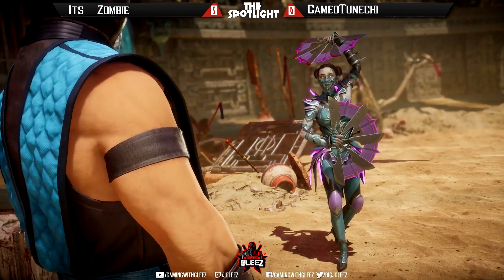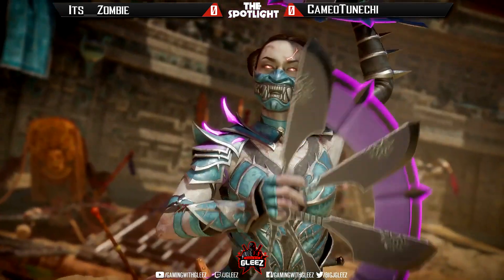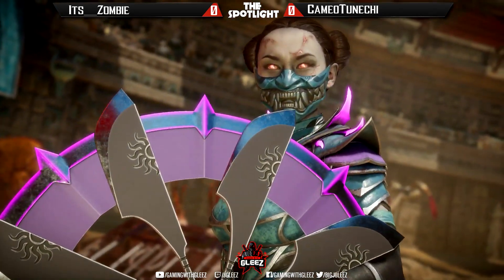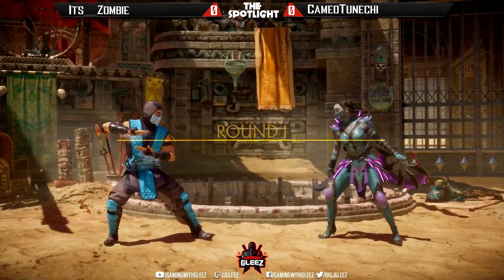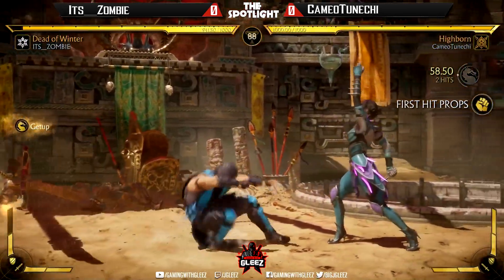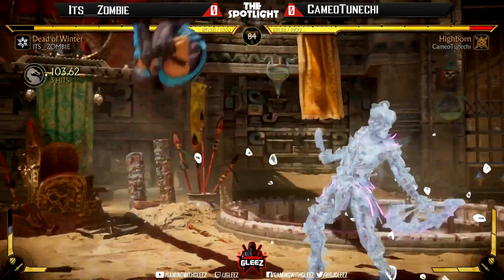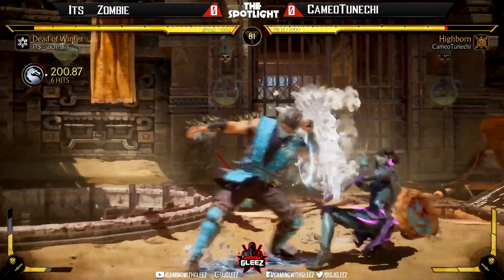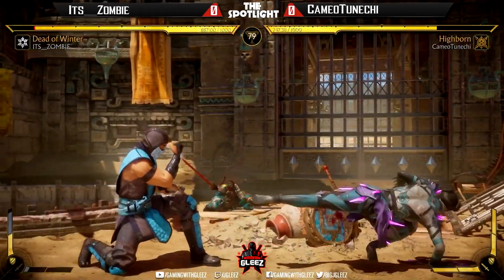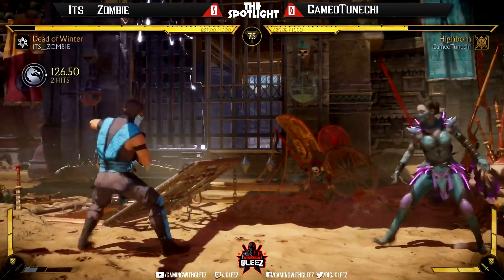Sub-Zero taunts: 'I feel a chill in here, try warmer clothing princess' — 'I would rather remove the chill.' Hopefully we'll have some Night Wolf later; I hear Cherny's actually rocking some Night Wolf so he probably will have that a little bit later on in the stream.